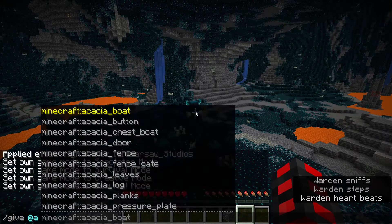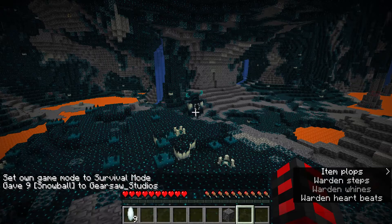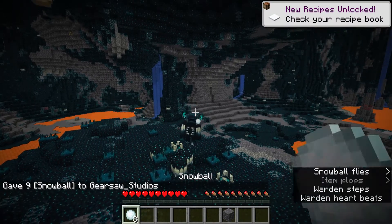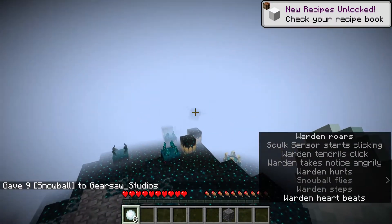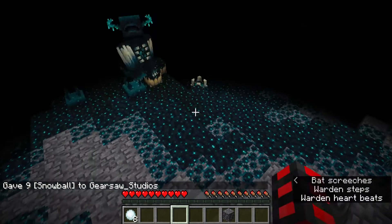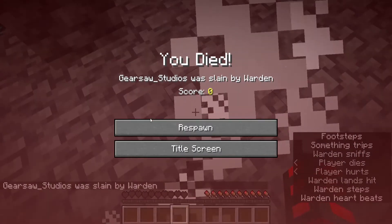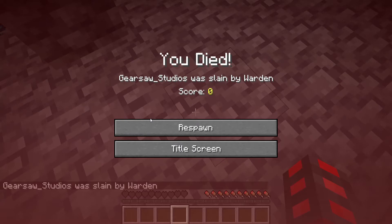If I give myself some snowballs and make him angry by throwing one at him, it seems like he aggros slightly easier — so that's not good. But something important: he has a bigger attack range. Just like that, I got thrown off my tower and died. So don't think you can do that anymore, because he can now hit you from a lot farther than it seems.